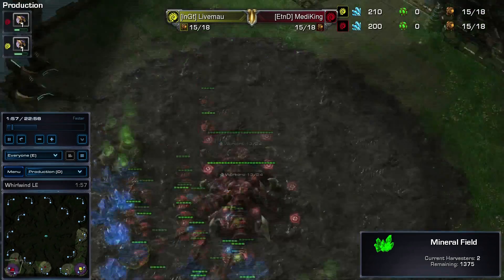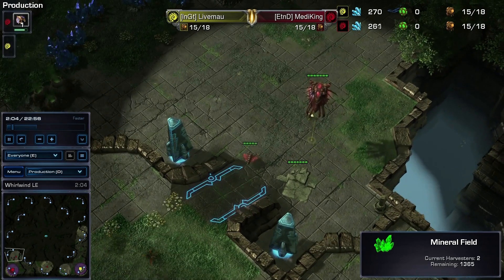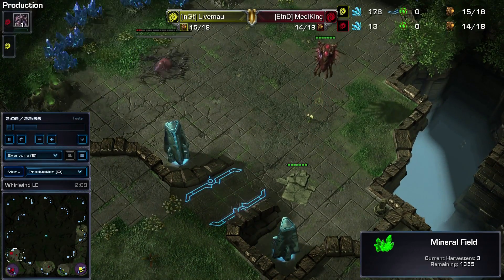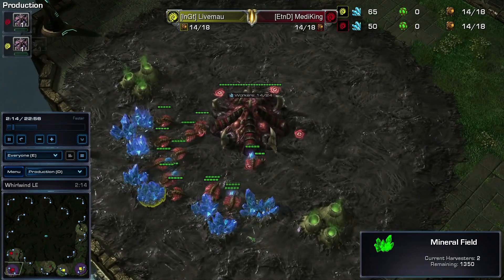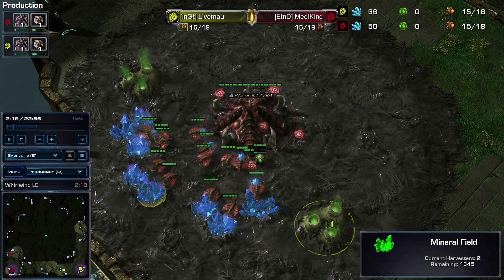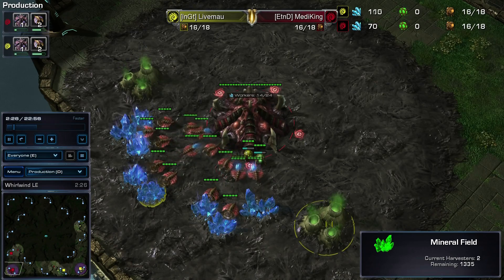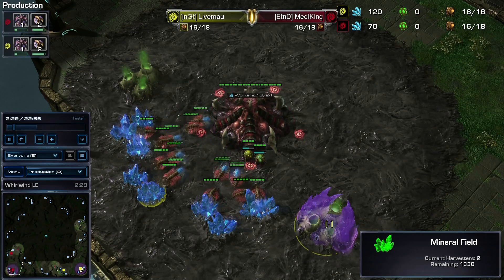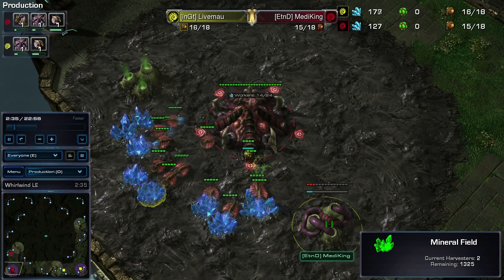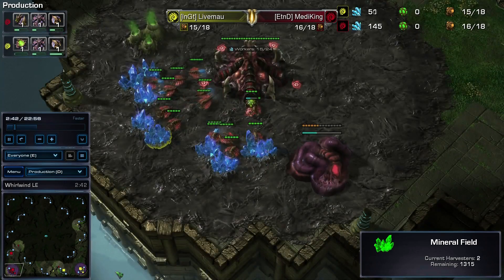And you should have at least Lings on the way to defend and get that defense up. So in the case of a 1-player map, I would personally recommend going for a 15 pool, 15 gas opening, and then going into your hatchery, just because it gives you that flexibility of having those early units in case of a 6 pool or a 10 pool, but doesn't insta-kill you for going hatch first in case of that early rush.